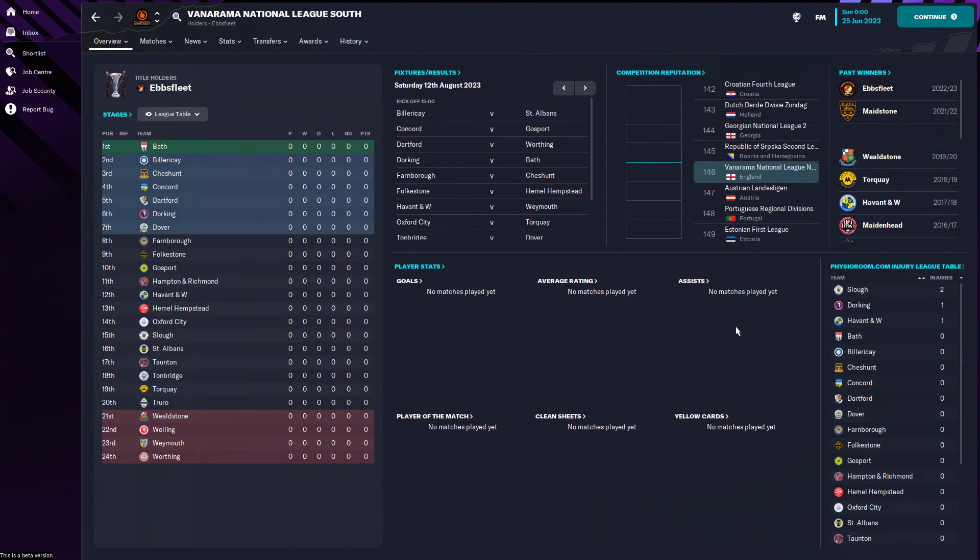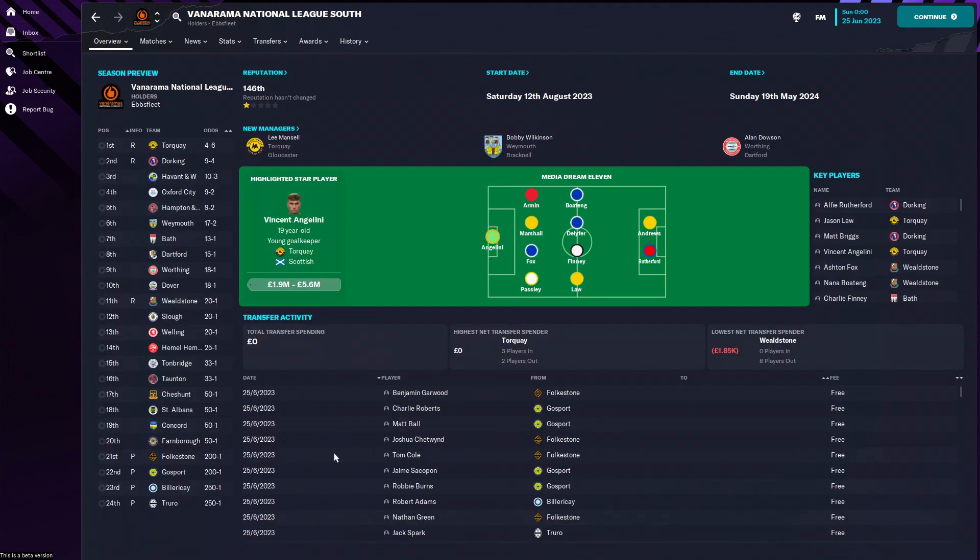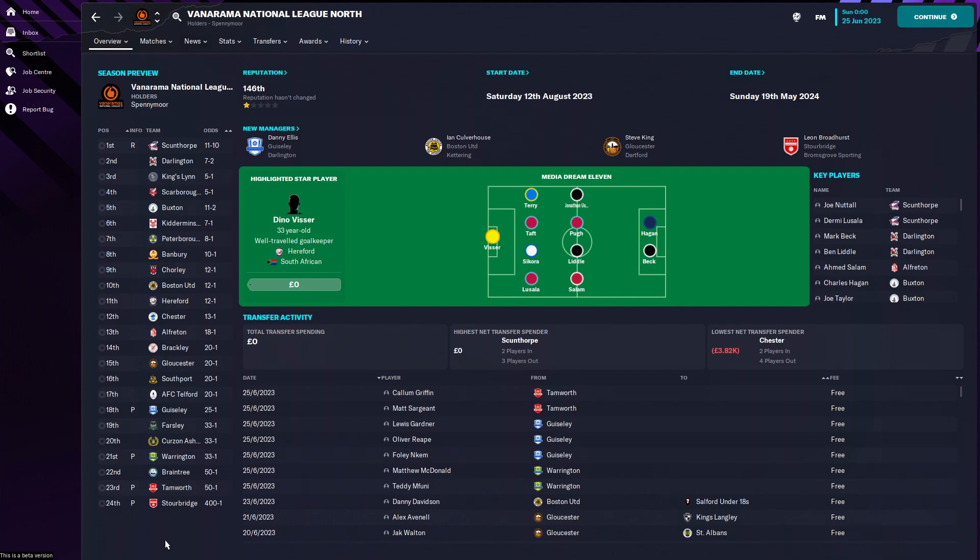We are at the 25th of June. The leagues have reset and we now know who have gone up and who have gone down. In the National League South there are four teams up: Folsom, Billericay and Thoreau. In the Northern Leagues it's Geissele, Warrington, Tamworth and Stalbridge. That's how you get your teams to be promoted - we're going to make a save at this point.